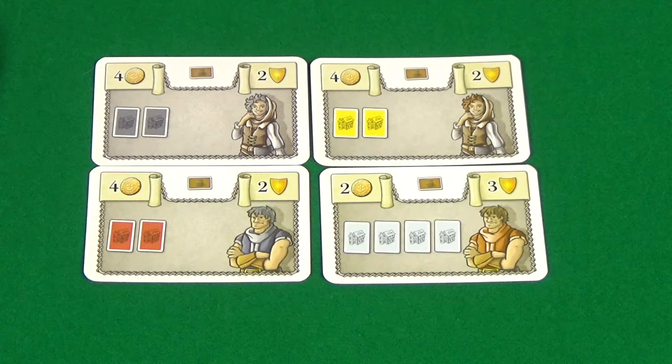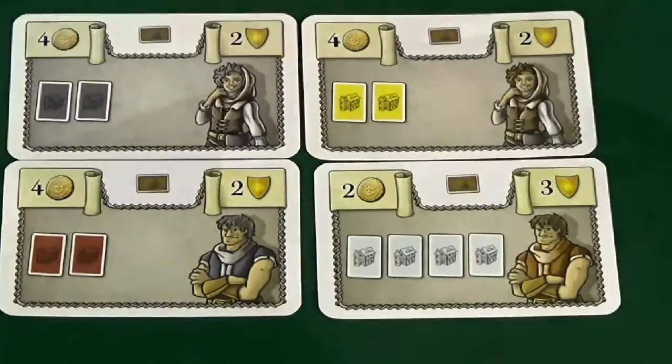You keep playing rounds like this until the game ends — the game ends in a round where someone builds their eighth building. You then total up points and whoever has the most wins. And that is how you play Oh My Goods by Mayfair Games. I do hope you've enjoyed this video and found it useful. If you have, please check out the rest of the videos on the channel, as well as subscribing and sharing. And as always, thanks for watching and bye for now.